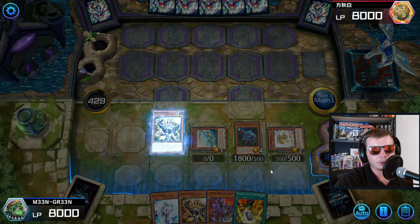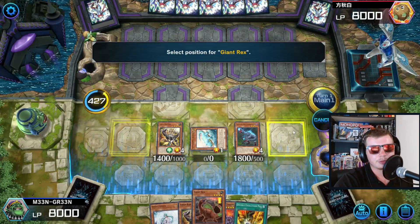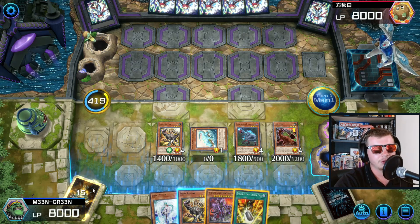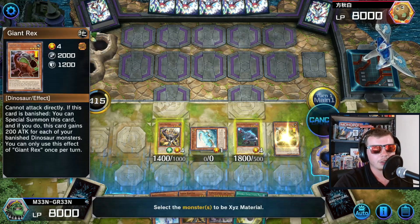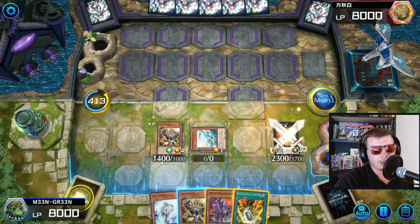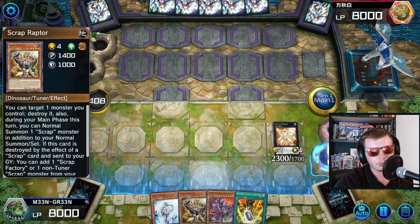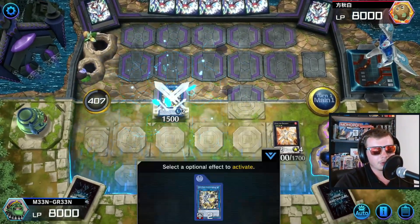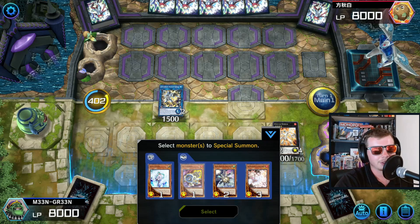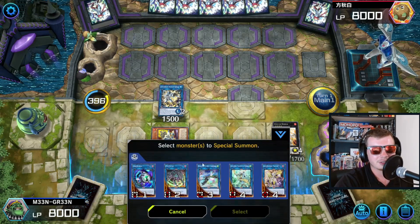Activate Scrap Raptor's effect and pop the Baby - this is how you make the combo safe from Nibiru. We've summoned more than five times, but we're playing this entire combo under Misc so our opponent can't Nibiru while we only have dinos on field. We set up a Dolka before going into our Auroradon line - we make Dolka using Oviraptor and Giant Rex. This makes our Auroradon safe from any monster hand trap like Nibiru, Veiler, or Ash Blossom. The only dangerous one we can't negate with Dolka is Impermanence.